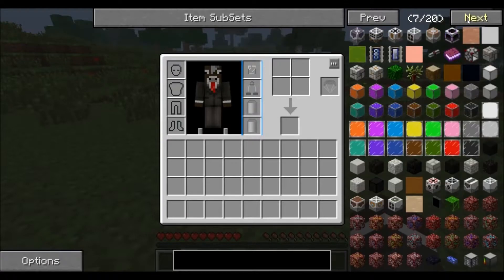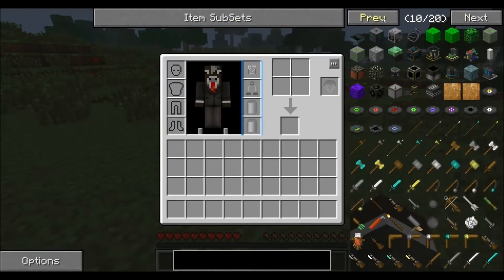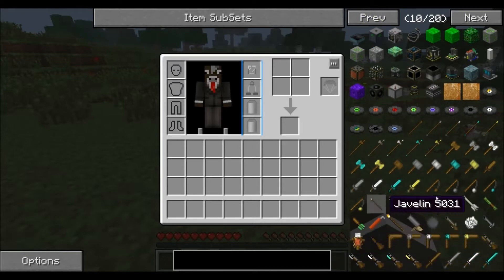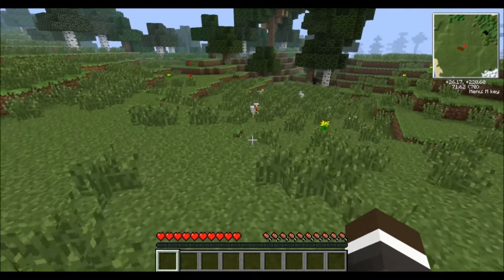Last time I actually checked it, it had 22. Maybe it just got updated. But there's a lot of cool things in this — like katanas, boomerangs, muskets, a training dummy. I want to make all of this stuff. I want to make us a warhammer. It's going to be really cool.